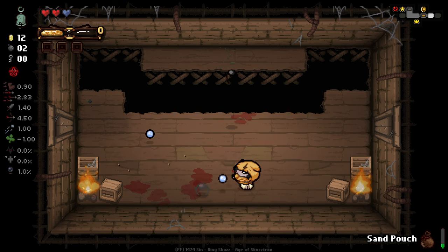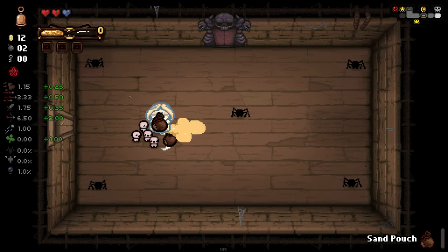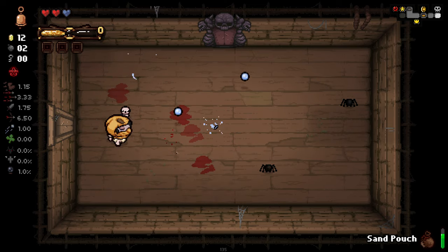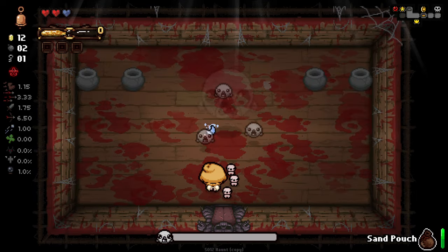We want to kind of play it slow to begin with to get as much of the powder as we can. Mini Isaacs, yes please. It's not a big stat down, luckily. Unfortunately the Mini Isaacs is actually just going to kill all of these guys before I can sand dust them up. We're about halfway - let's hope that the boss can help us out here.